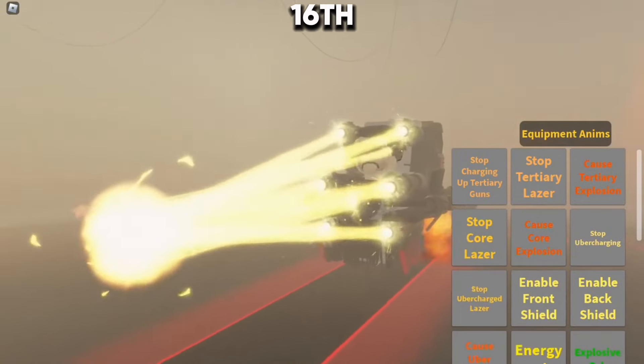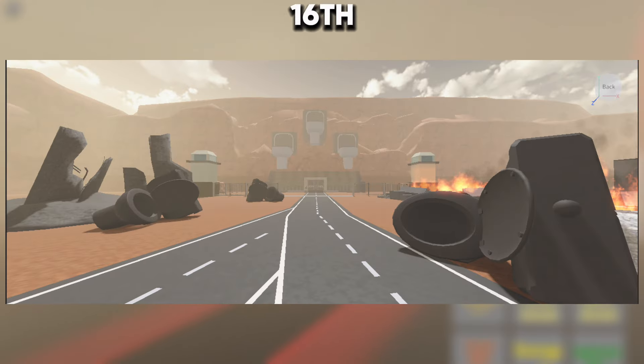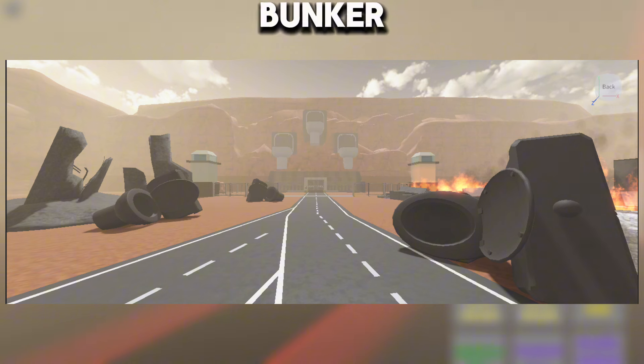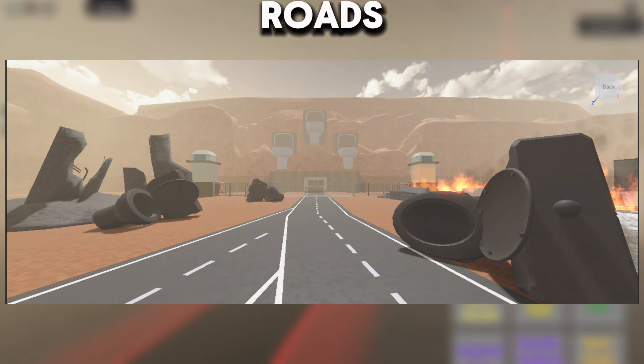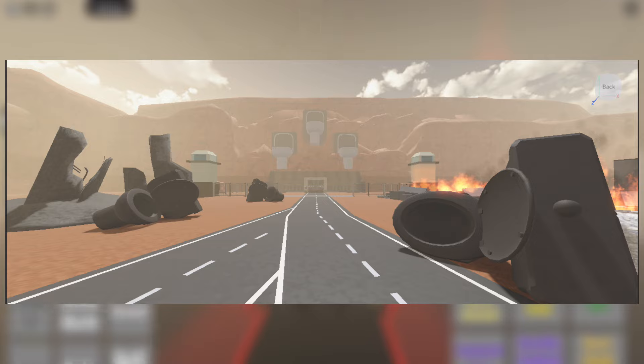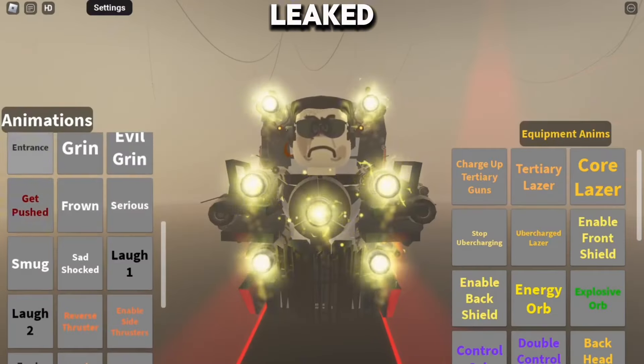The sixteenth leaked frame shows a map from Episode 67 Part 1, depicting the exterior of the Skibidi Toilet Bunker. The map features curved roads, toilets, debris, buildings, etc.